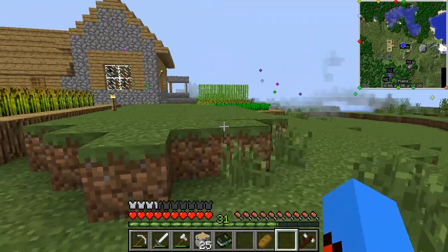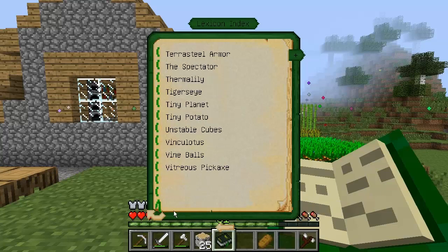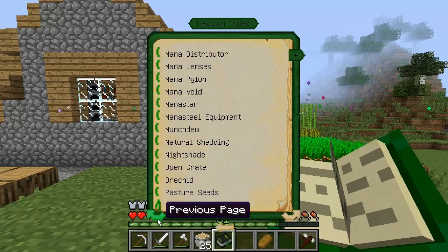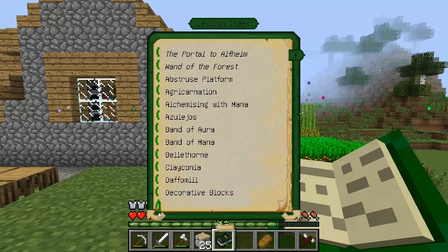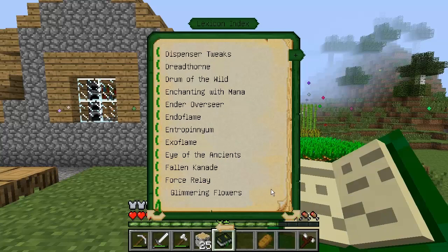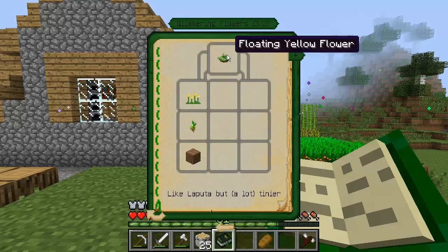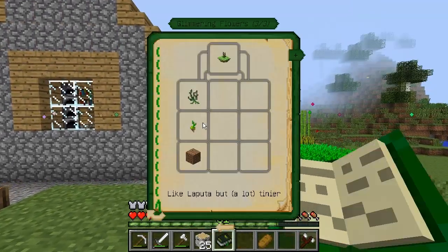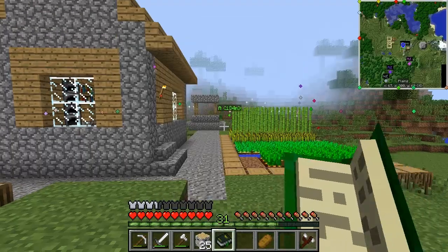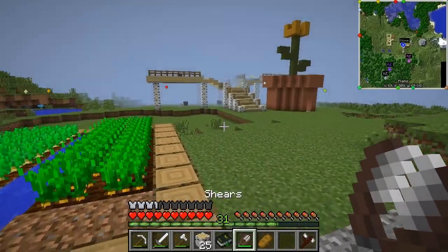There is a better version of this sash — if I go in here I might be able to find it quickly before we end the episode. It might not be called a sash, might be called something totally different. I haven't actually done floating flowers yet — I really want to get some floating flowers set up outside. Pasture seeds need grass, and a glimmering flower needs glowstone, so I can't do that right now, which is a shame.